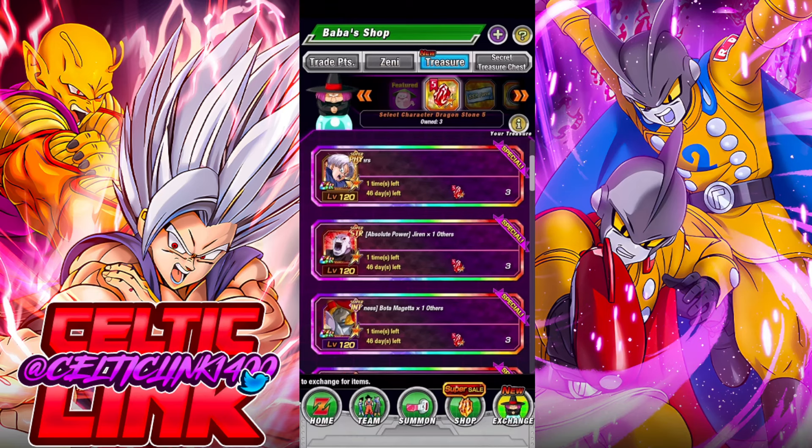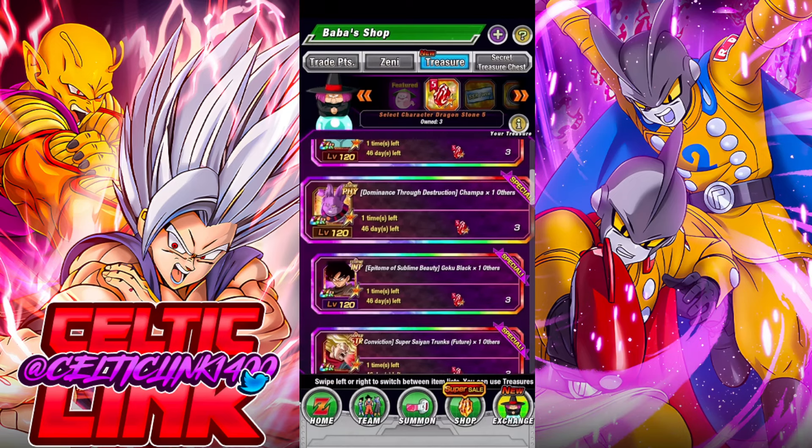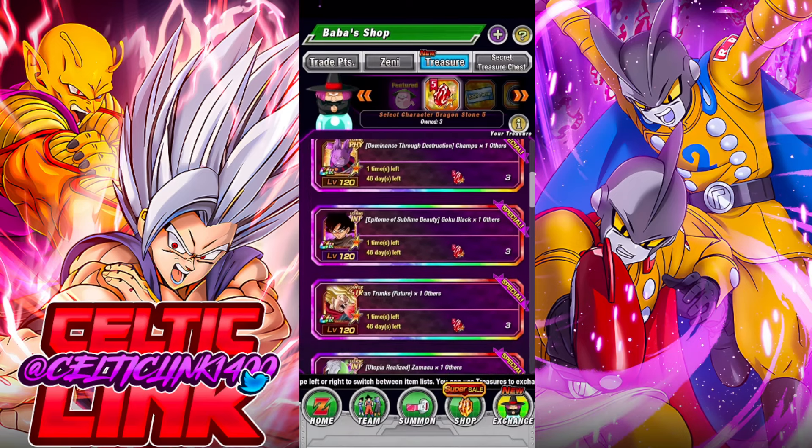Jiren definitely has some consideration. Even though he's not the best, we need the Universe 11 characters for that Universe 11 mission. When AGL Jiren finally comes, he could find some use — I don't think he's worth three stones, but if it's all you're missing, it is there. Moving on down the list, we've got all of the Sub Easy A's from last year's Worldwide for three stones.